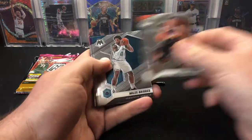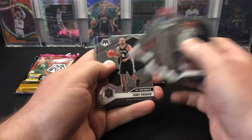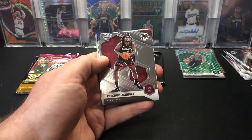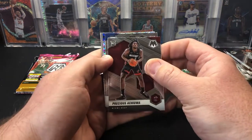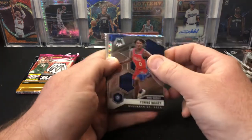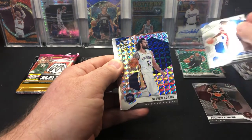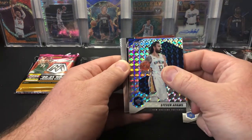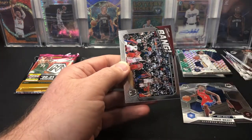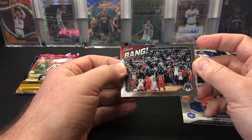Second pack: Rosier, Devin Booker, Bridges, Caruso, Oladipo, Kawhi. There's an All-Time Greats — Tony Parker. There's Precious Achiuwa, still in his Heat uniform. Another rookie in the back — I think that's a debut of Tyrese Maxey. So far it's the Tyrese Maxey show. Silver Mosaic — Steven Adams. A Giannis Jam Masters base. And then a Kawhi Leonard Bang when he was with the Raptors back in 2019.